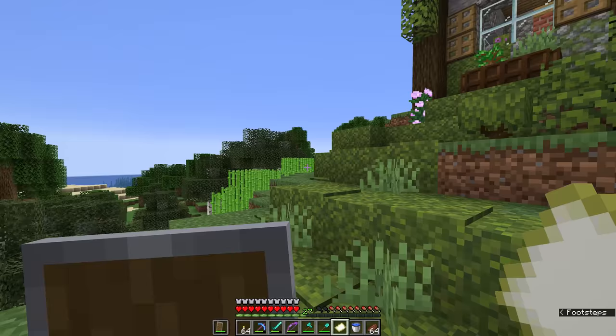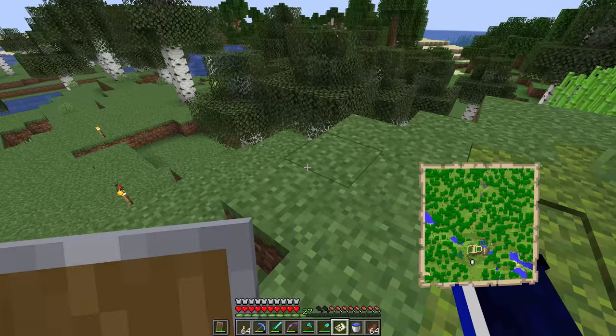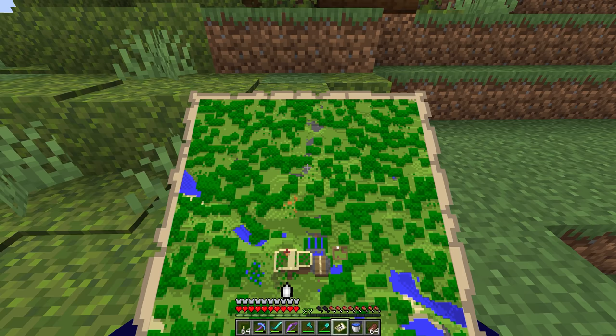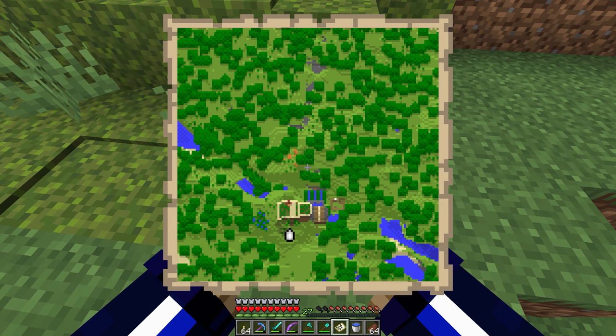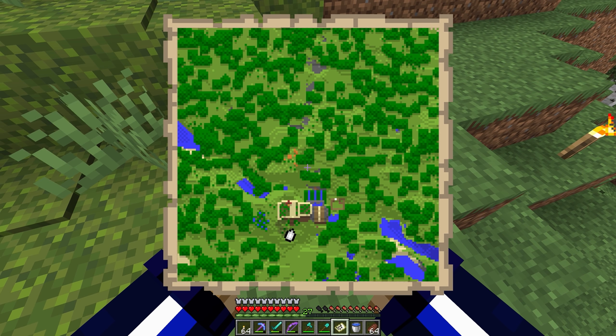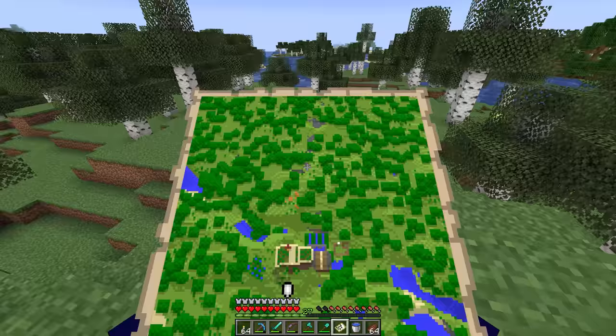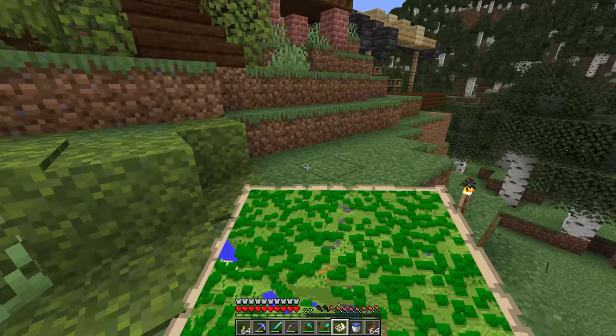As of right now the map has no terrain on it — it's basically an empty item. But if we right-click while holding it, it draws a map of the immediate area. With two hands we can see the house is right there, the fields behind it with the three blue water streams, and the cow pen. We can even see when the sheep eat grass because a dirt block occasionally appears and then gets recovered by the green of the grass.